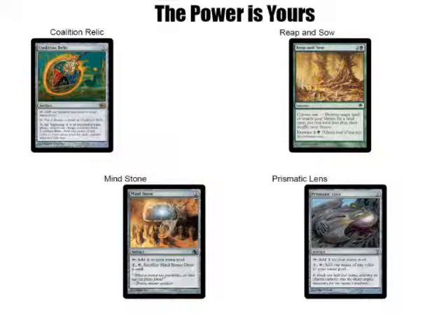The ones I've chosen are Coalition Relic, Mind Stone, and Prismatic Lens. In retrospect, I think I probably should have gone with Birds of Paradise rather than the Prismatic Lens, but I sort of kind of have a sweet spot for Prismatic Lens. Mainly because it's an artifact, I can put it in any deck I want, so it's kind of one of my go-to cards. I also have Reap and Sow, which I really like because it allows you to get pretty much any land instead of just a basic land, which meant I could put in not just your basic lands, but a lot of other lands.